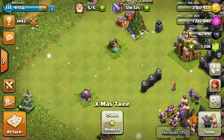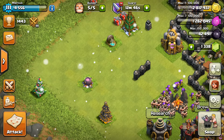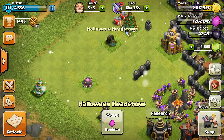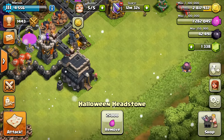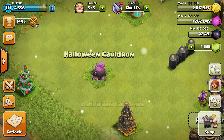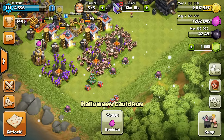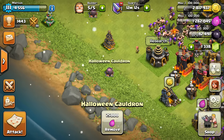Right here we have three generations of Christmas trees and two generations of Halloween items. I wasn't as big a fan of the Halloween items as the Christmas ones, but I did keep last year's — I have two of those. But this Halloween they came out with the Cauldron, and they spammed so many of them. I have ten of them on my base — that is pretty crazy.